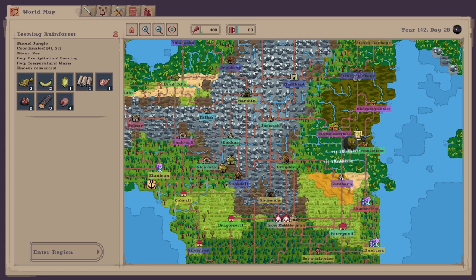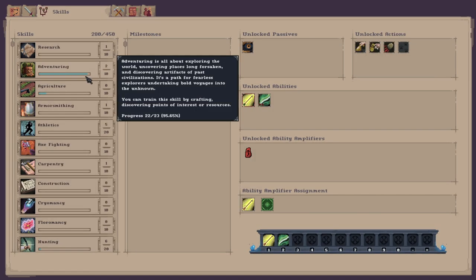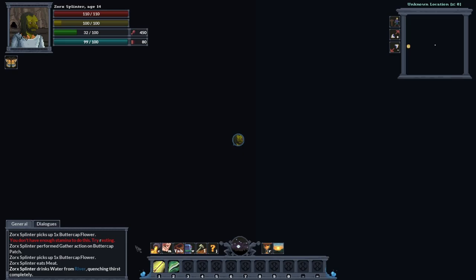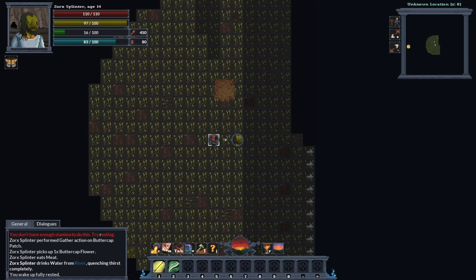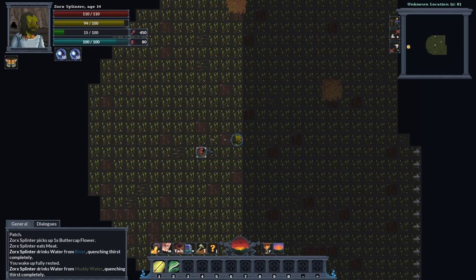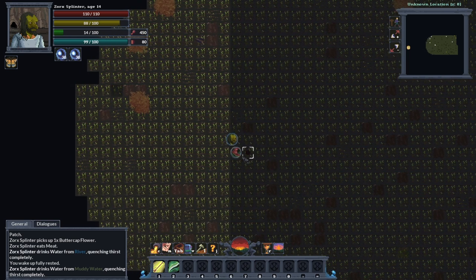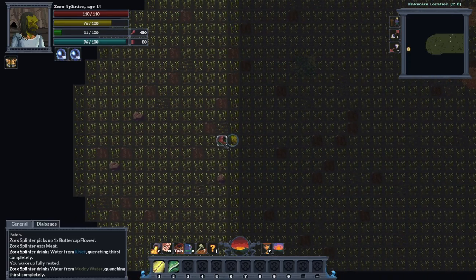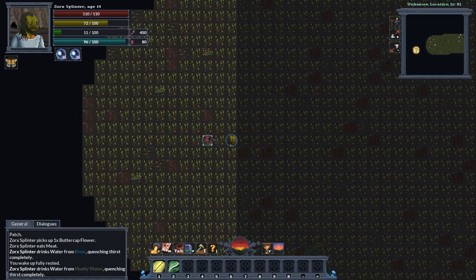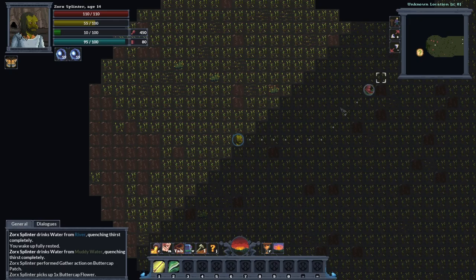Let's just follow these areas round. Found an easy location — and another one, nice! That boosts my adventuring up just by finding places. End of this region. More buttercup patches here — we've got nine of them.